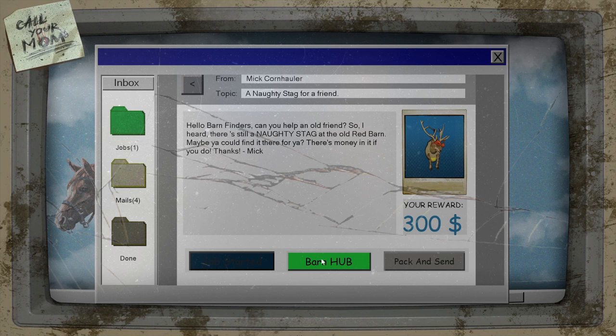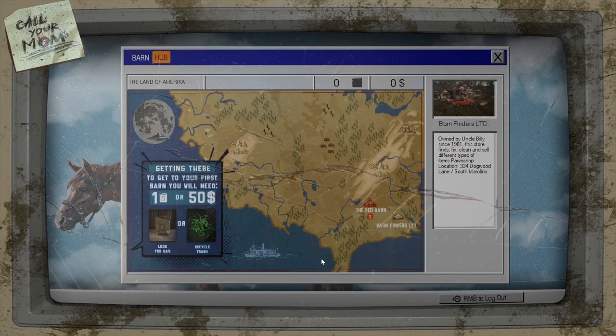What's this Barn Hub? The red barn — getting there. You will need one fuel, look for gas or recycle trash. All 50. We don't have any money and we haven't got any fuel. There's the fuel and there's the money — right, okay.